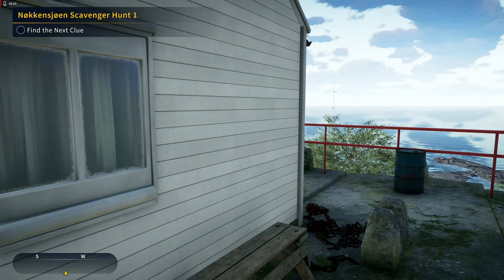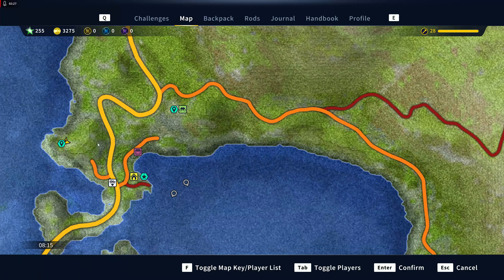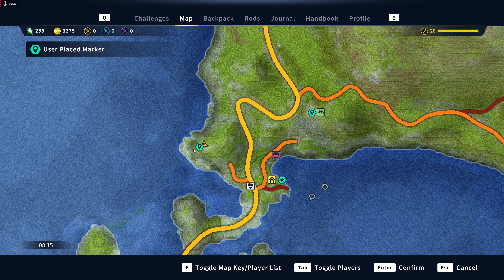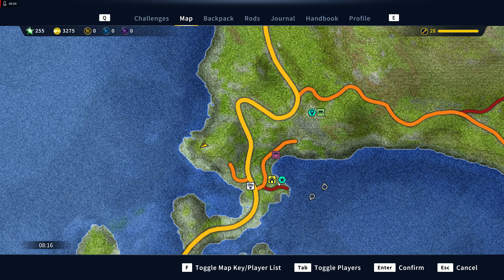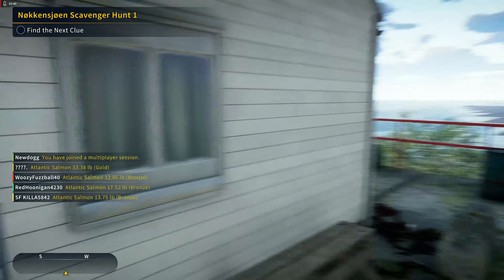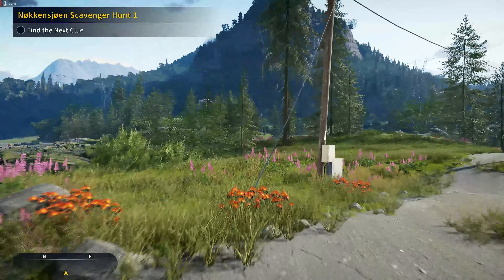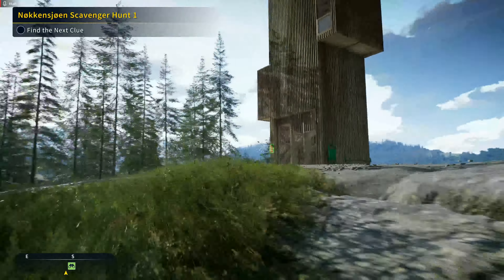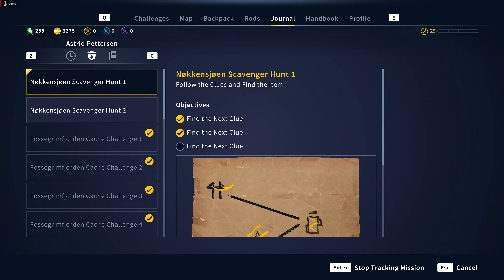For those wondering, the lighthouse is going to be this marker right here on the map, which I'm going to remove since we got it. So here's your main town, you come up over here, here's the lighthouse — good to go. So next we're going to go to the observation tower, which we've been to before. And there we can see it all highlighted for us. We found that clue.